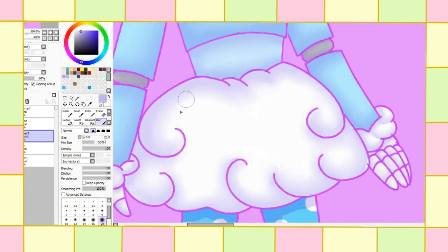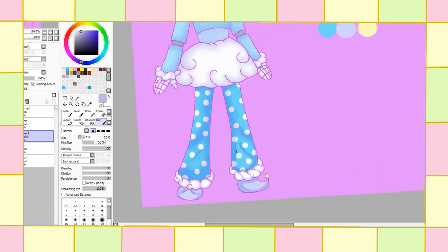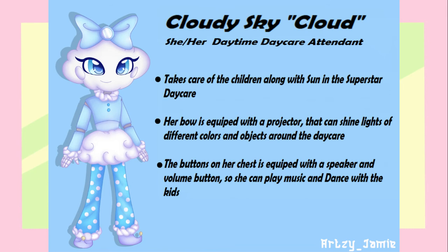I cut down the shading clip as well because it would've taken too long. But from what I'm showing you, you can probably get an idea of what I did. Okay, the moment of truth has arrived — here she is! This is our new daytime Daycare Attendant: Cloudy Sky, or just Cloud for short. She takes care of the children along with Sun in the Superstar Daycare. Her bow is equipped with a projector that can shine lights of different colors and project images around the daycare for light shows. The buttons on her chest are equipped with a speaker and volume button so she can play music and dance with the children — great for exercise and tiring them out for nap time.